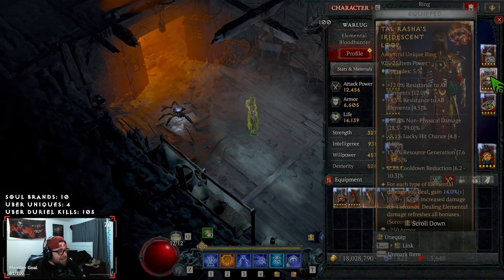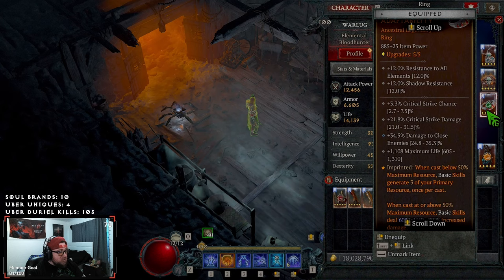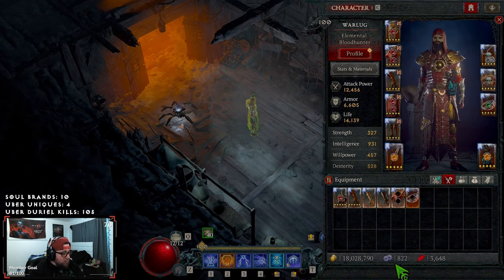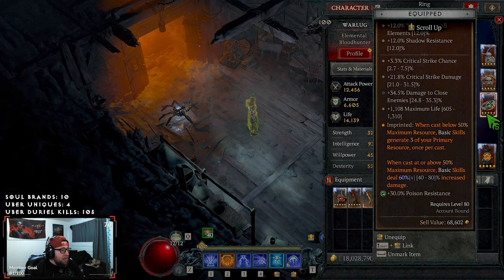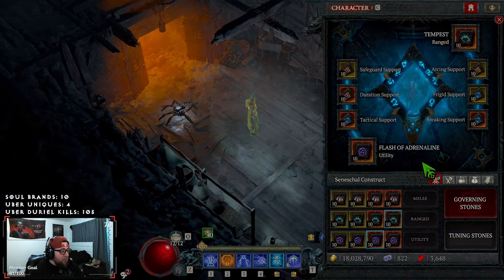Conceited for more damage since we always have a barrier. Ancient Flame for more attack speed since this is a basic skill build. Tal Rasha's for more damage, Rapid for more attack speed — I need a max roll there, 10% is a lot. The last aspect, new this season, is Adaptability — only drops on rings. When cast at or above 50 max resource, basic skills deal up to 80% multiplicative damage. I got a 60 roll, still looking for max, but it's insane.